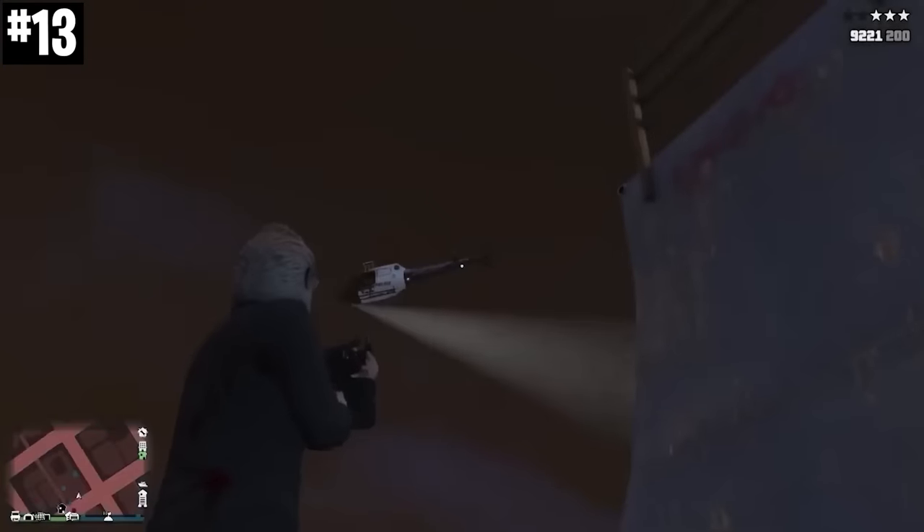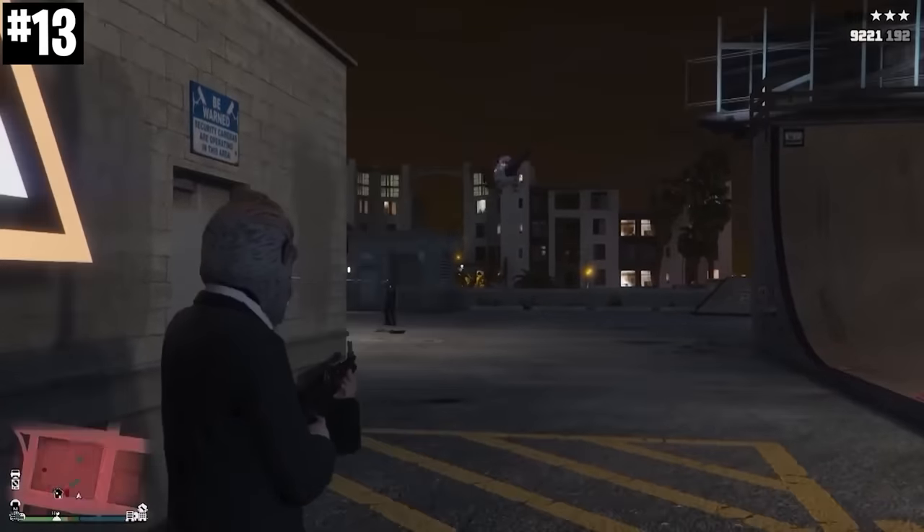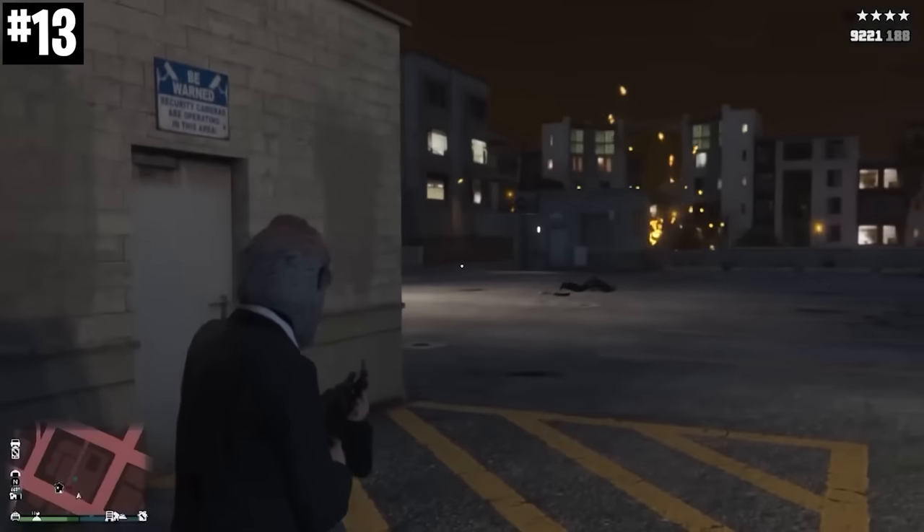The easiest way to kill a helicopter in GTA Online is actually just to shoot the blade at the back of the helicopter. Shoot its tail and it'll be down in a couple of shots.